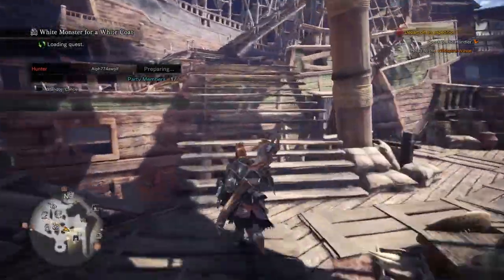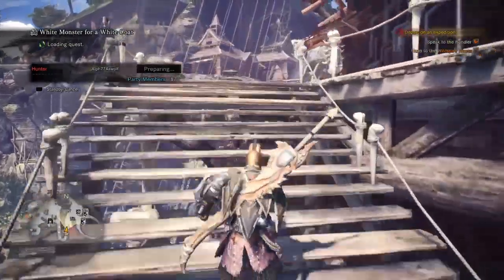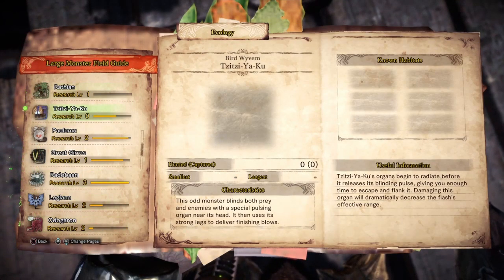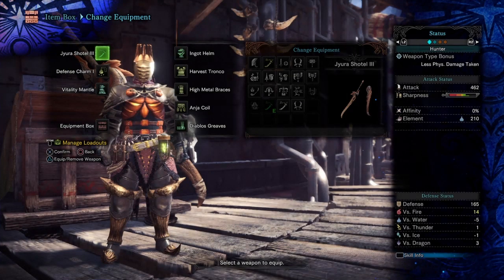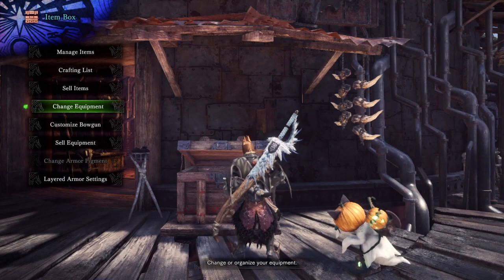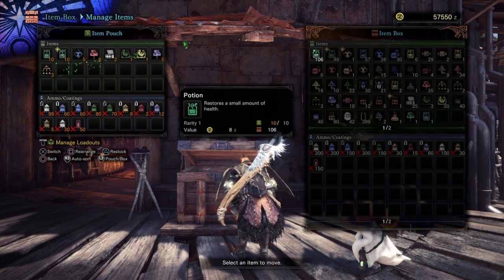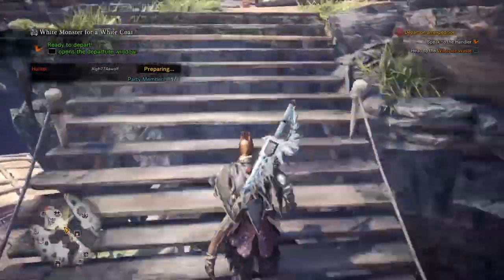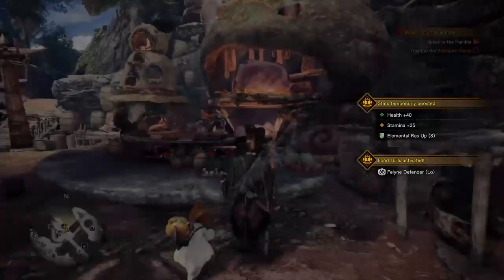What I might do is just two assignments, depends how long it takes. Checking the quest — wickedness, fire blast and stun. I've got a stun weapon. Doesn't look like there's anything else to take with me. Let's eat then head out.